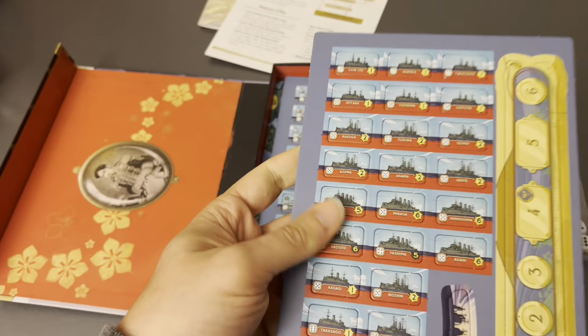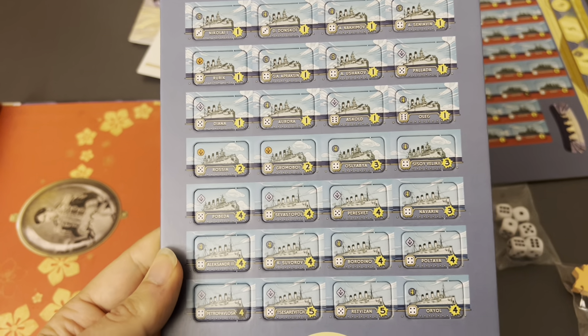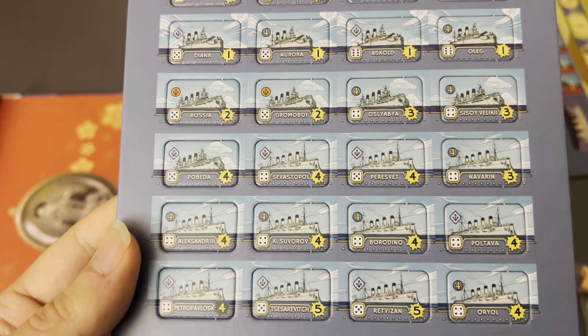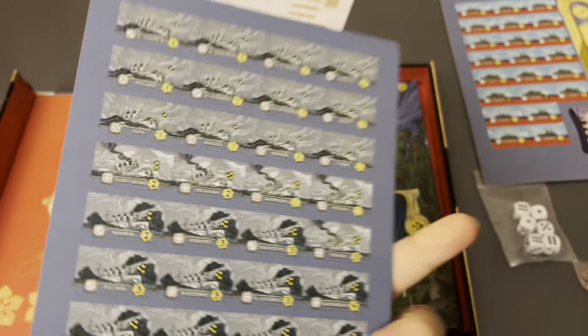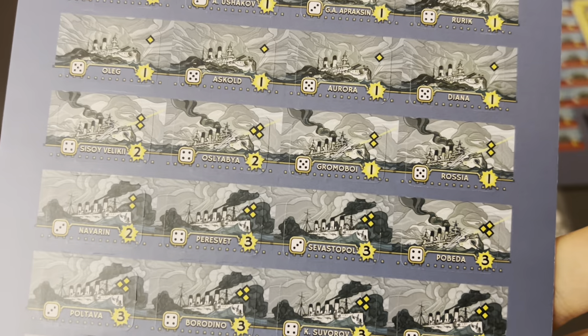We've got a countersheet for the Japanese and a countersheet for the Russians, as you can tell by the ship names. I really love the art - it's got a very comic book style and a nice color palette. I like the damage side on the back with the smoke coming out of them.